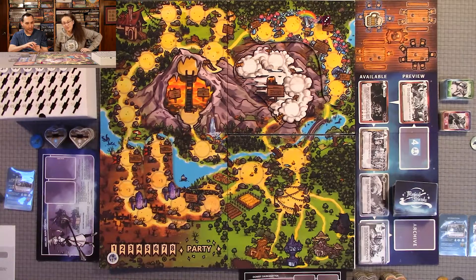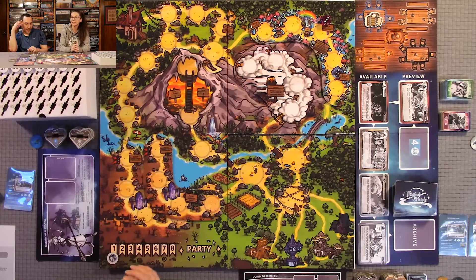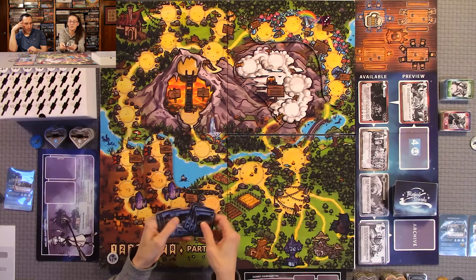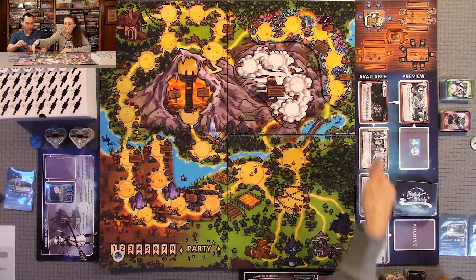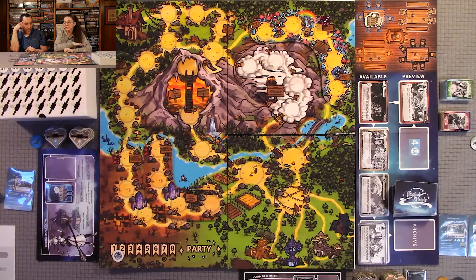We're moving the first-player token back and forth so you know who the first player is. During the very first thing you do, whoever goes first chooses one of their artifacts numbered 1 through 11 and places it on their player board — that is your number. The other player places one on their player board. Whoever has the highest number gets to summon the first creature. The first player token only determines who gets to choose their card first.